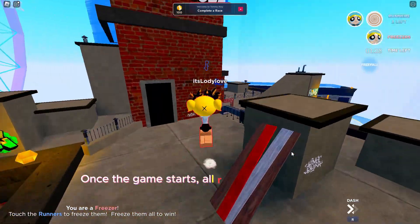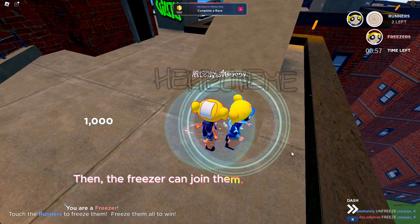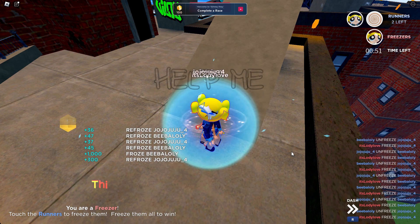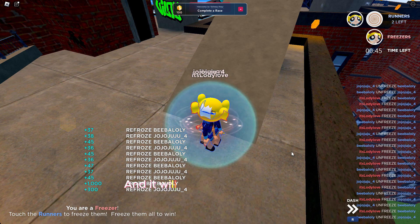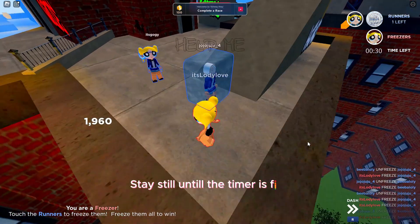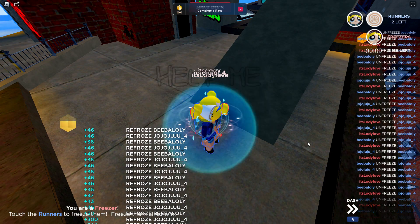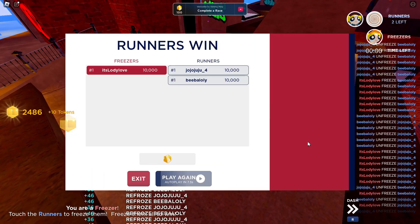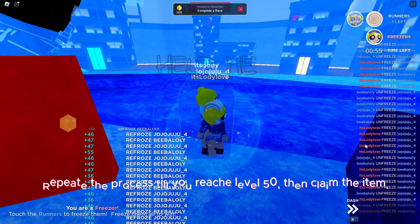Once the game starts, all runners should stand in the same spot without moving. Then the freezer can join them and stand in the same spot with the runners without moving. This will create a freeze and unfreeze glitch, giving all players full points. Stay still until the timer is finished. Repeat the process until you reach level 50, then claim the item.